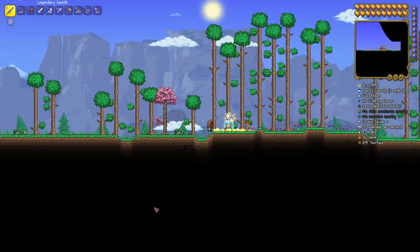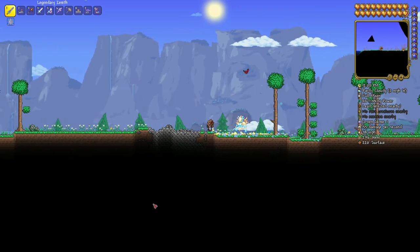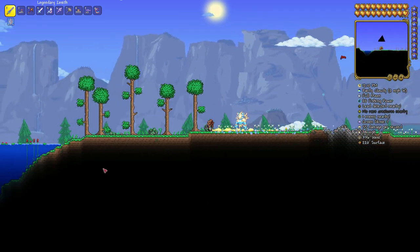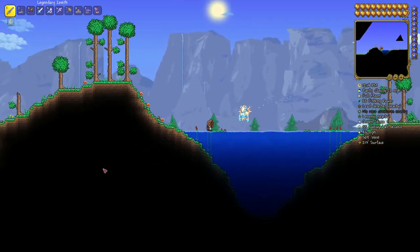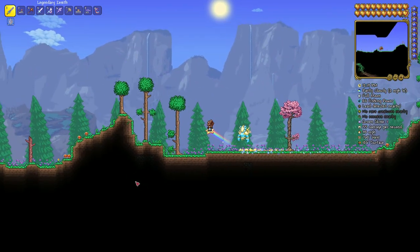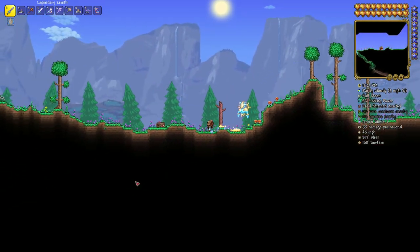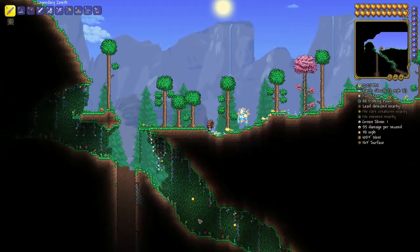Here we are in the world. Just so you know, this is a warding Lava Charm — warding Lava Charm, which is amazing. We're moving to the left. The last Lava Charm video worked, but then it didn't, then it worked, then it didn't. There were some issues with seeds, and apparently they're resolved now.